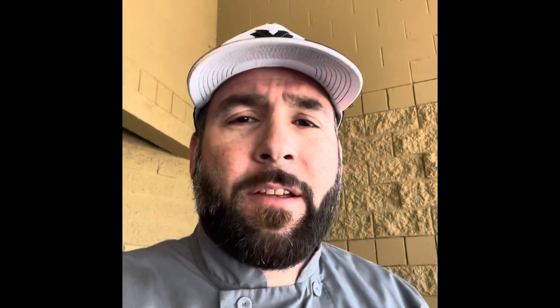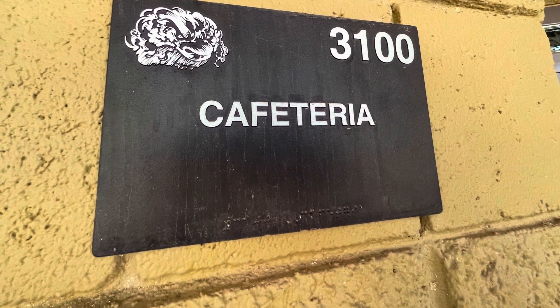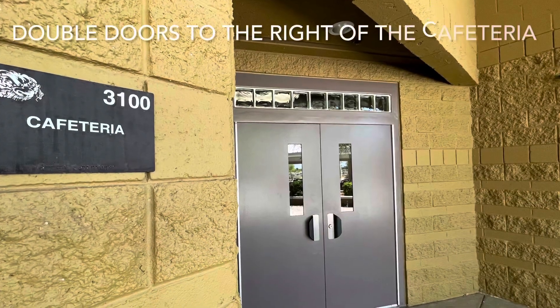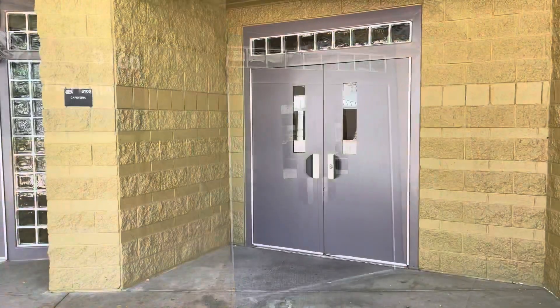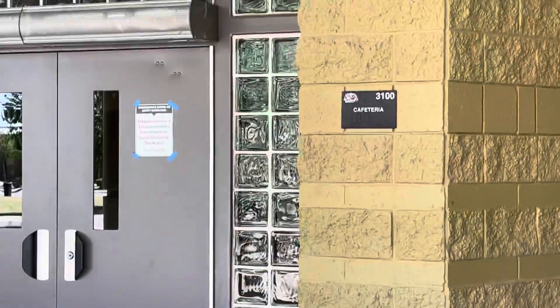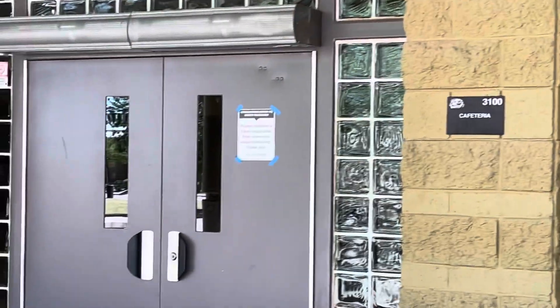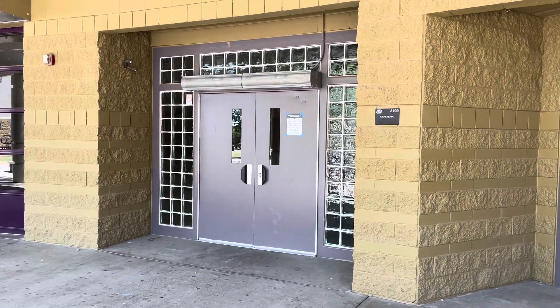Before we begin with side work, I want to make sure you guys know where you're going when you get to school — the culinary room and where it is. So let's get our bearings. Right now you're facing the 3000 building; this is where the cafeteria is. You will go through those two double doors right there with the fans above the doors.